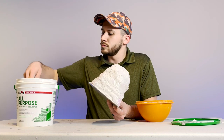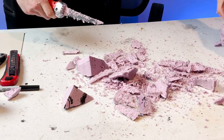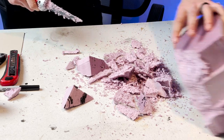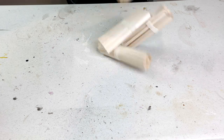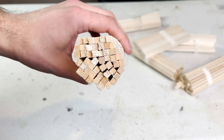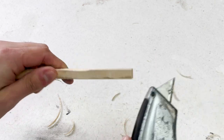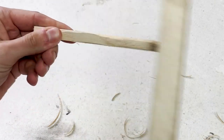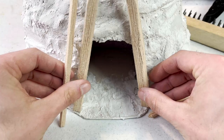While the spackle on the rock dries, I wanted to try out a new material for this build because I was getting a little sick of foam shavings being all over the place. I wanted to build the wood beams out of actual wood. I used some soft balsa wood for all the wood sections of this build, and I will say I actually really enjoy this stuff — it's super easy to cut, scratch up, and add extra details to.